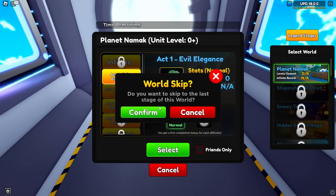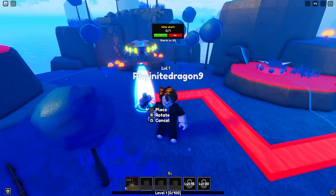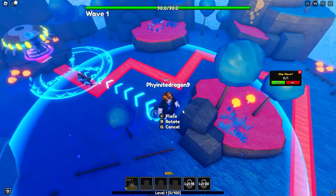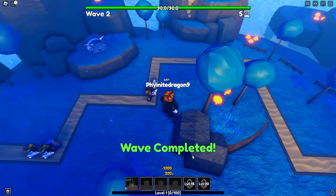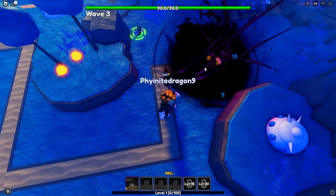We only need one character for most of these, and probably up to the seventh or eighth world we don't need that many good characters - just one character and one fly unit and we should be able to solo it with ease. I'm excited to check out Sasuke because he's arguably one of my favorite characters in anime history. His range does not look bad at all - he does cost a lot of money though. Now we can spawn him in - with the Amaterasu too, that looks really really clean.